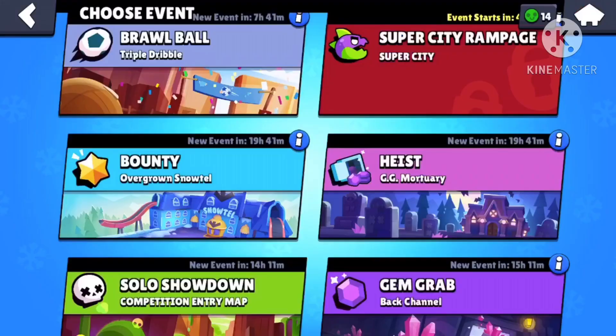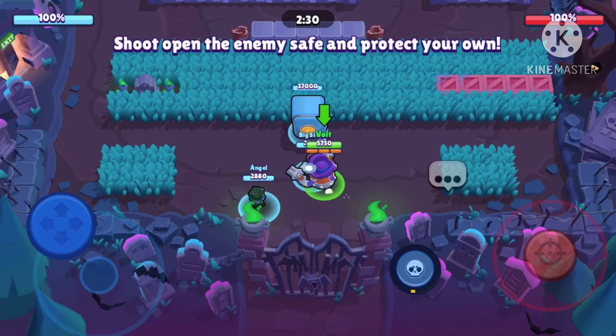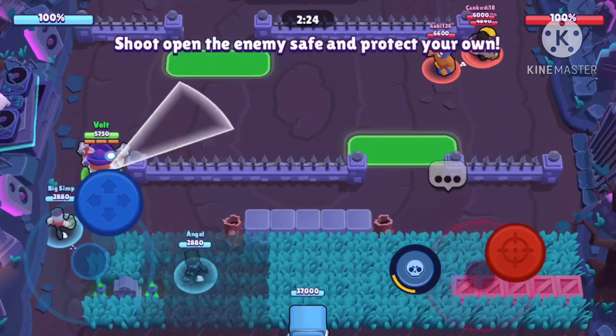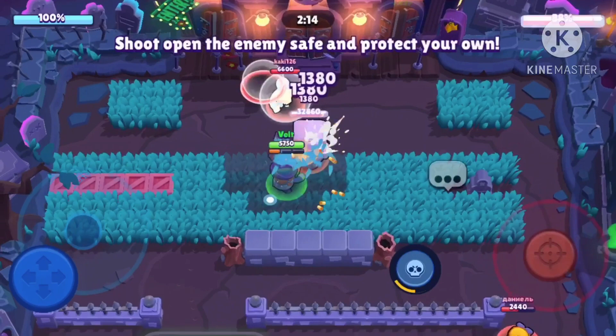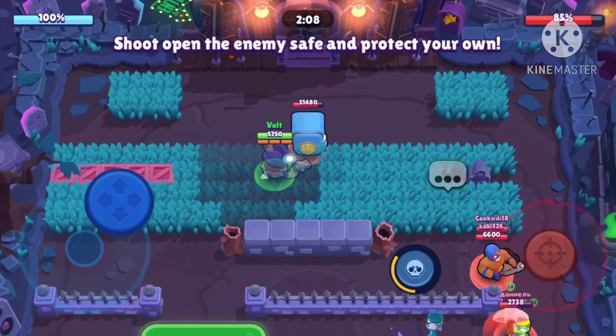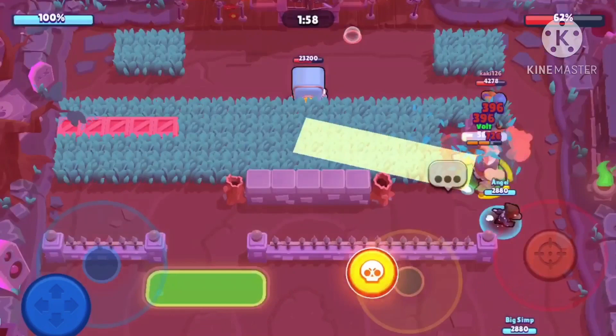That's Brawl Ball — now one last game of Heist. This is a very good map for Darryl because you can just roll over that water on their side to get to their safe. Interesting matchup — Crow isn't the best for Heist but that's fine. I'm going to try to get my super as fast as I can and just roll over that water. That's what you do with Darryl — roll over the water, attack their safe, then fall back because you're vulnerable, and go back up.